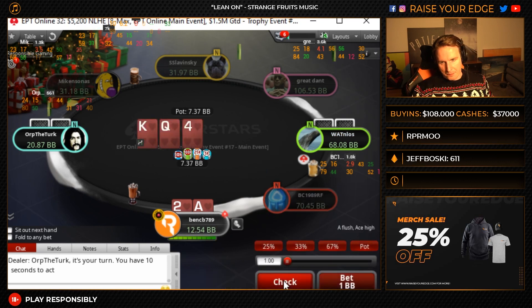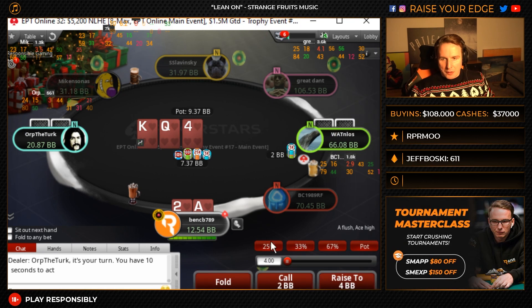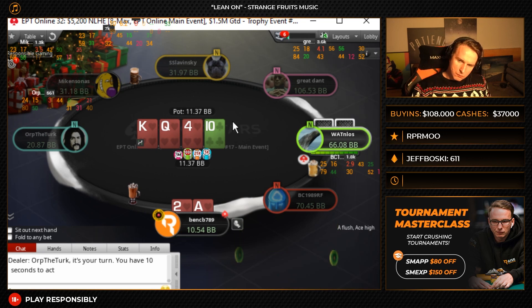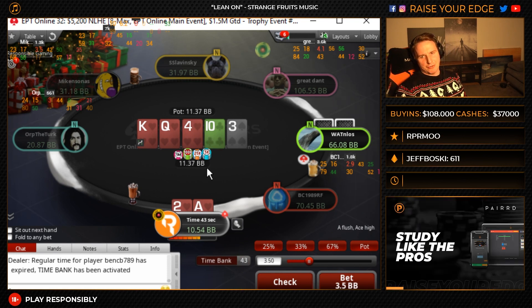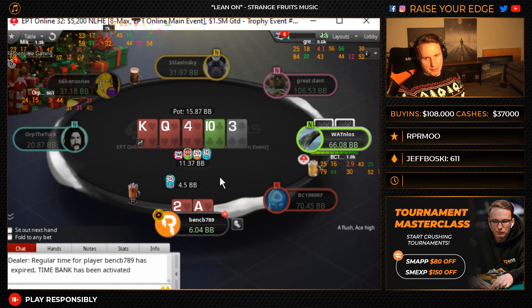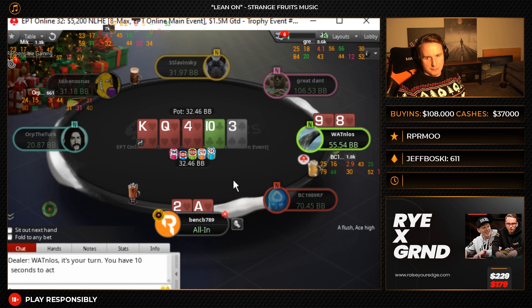We take a flop. We call it. Does it make sense? He snap-checks. Does he have something like Jack-10? I feel like I don't have a lot of nut flush draws. What can I have? Jack-10, Jack-9 — I don't have a lot of high flush draw hands. Like Jack-10 I'm not bluffing. I don't have Jack-7 off, Jack-8 off. A lot of like Ace-5 with the ace of hearts — I'm also raising on the flop. I think I just want to bet mostly small. I don't think I have a lot of bluffs. I mean, this is a cooler anyway.